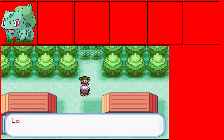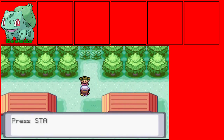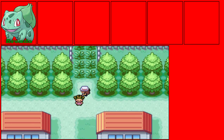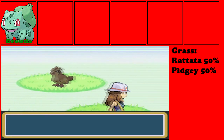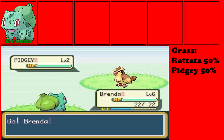One of the signs says: press start to open menu. Every time you walk in tall grass, you will run into wild Pokemon.